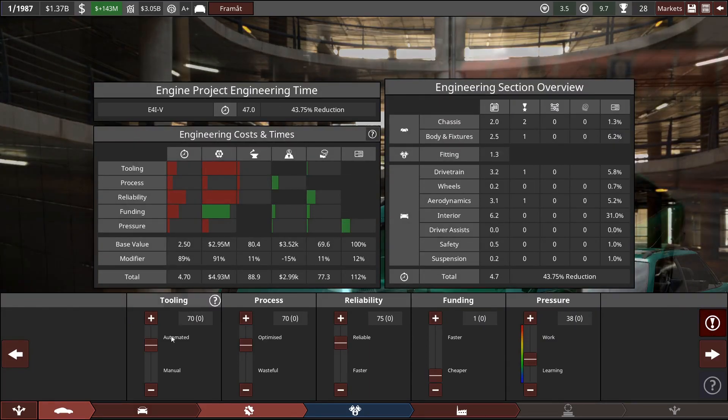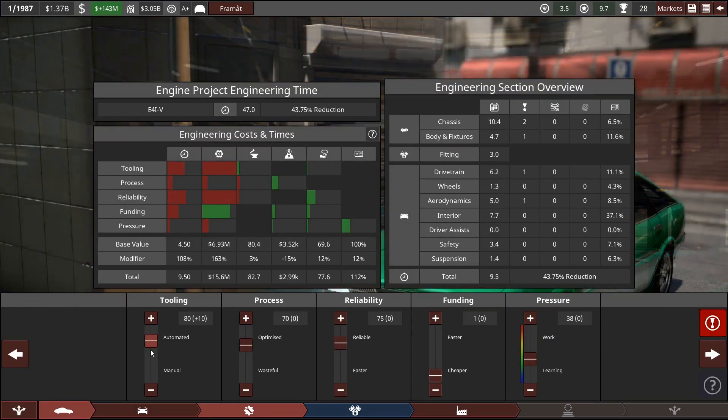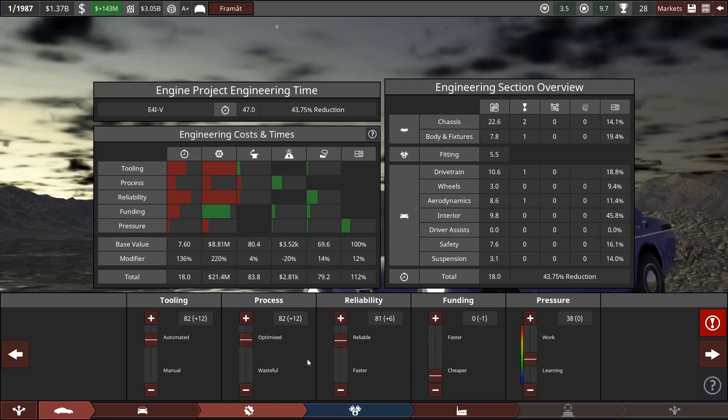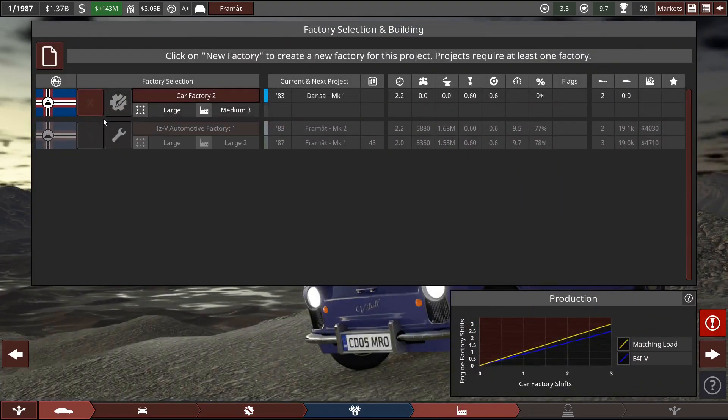First we have to go through the engineering. The way we're going to go about this is we're going to increase the process and the tooling for the vehicle so we can make as many of these vehicles in a factory at once. I think that's our best shot at making the most profit we can with this vehicle. So really high tooling, really high process, really high reliability, no funding and no pressure — mainly because we want this vehicle coming in about 18 months.